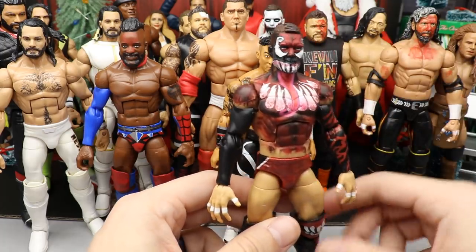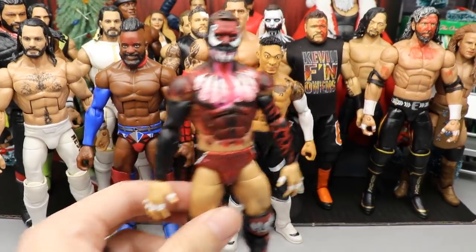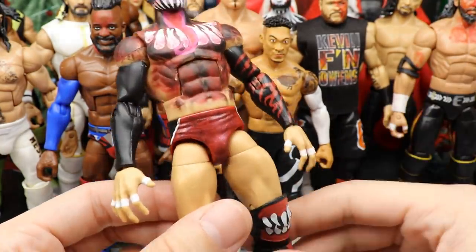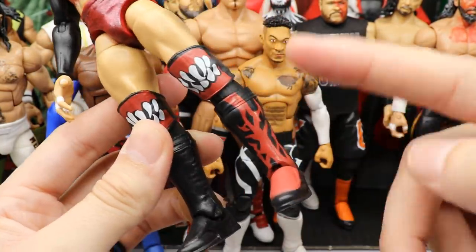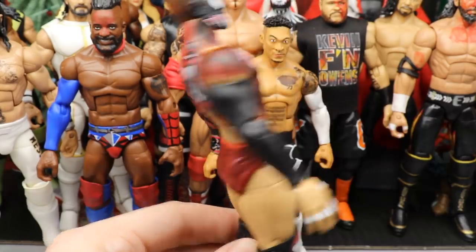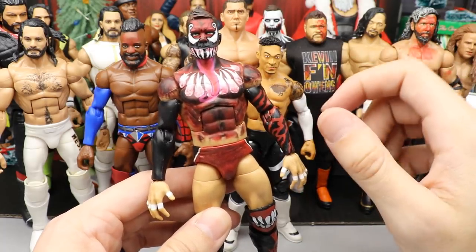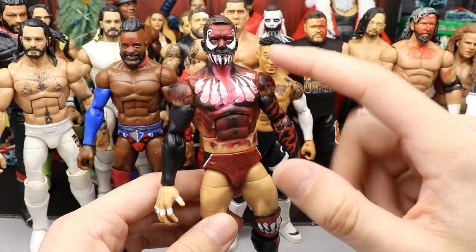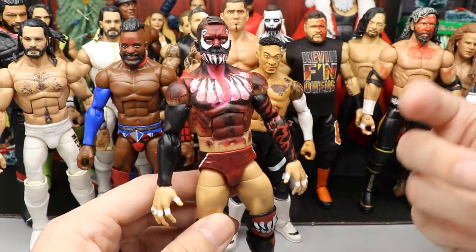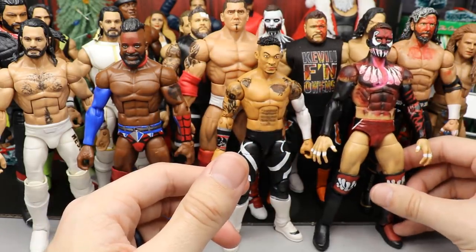Coming in at number six is what I thought might compete for best custom ever - this Demon-like Carnage Finn Balor. I love the chest design, the face design, the red sparkly trunks with the black teeth demon design going on the sleeves, and on the back you've got like a Finn silhouette reaching out. Overall it's definitely a nice custom and I'm proud of the paint detail. But over time it has kind of lost its pizzazz for me, so that's why it comes in here.